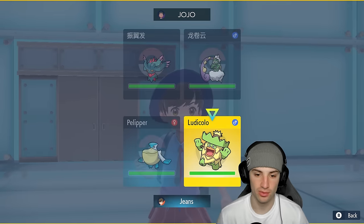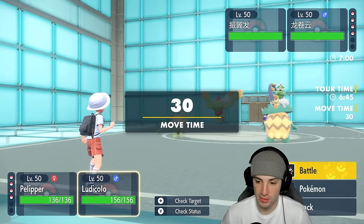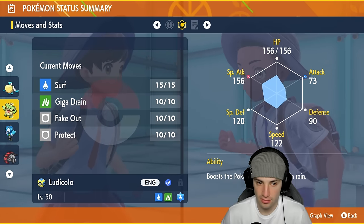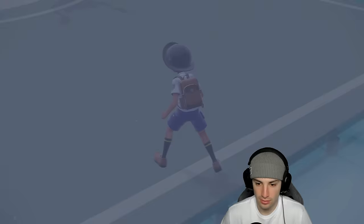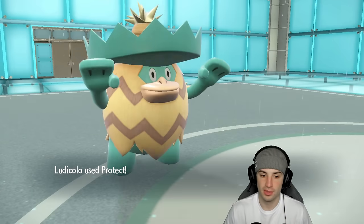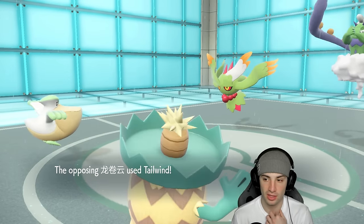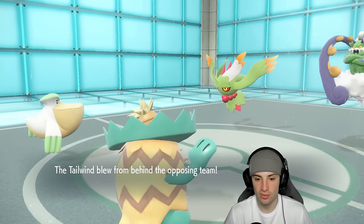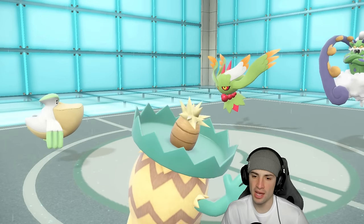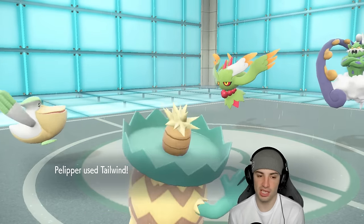Do I U-turn this turn, or protect? I could U-turn and go for a Surf, but Ludicolo is going to be faster regardless. We're going to go for a Protect on Ludicolo and set up Tailwind with Pelipper. I believe they'll go for Tailwind or maybe Bleakwind Storm. Tailwind pops out — I don't mind that. They go for Dazzling Gleam, which I don't mind either. We might just let Tornadus hit Ludicolo to pop the Weakness Policy.